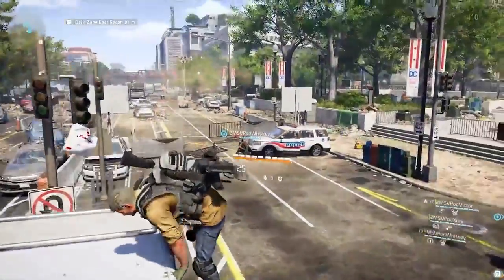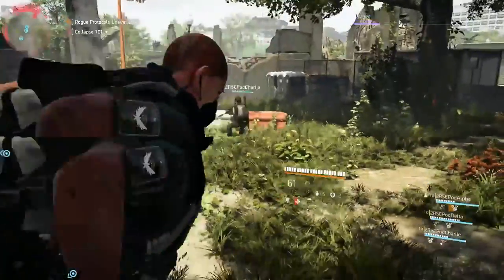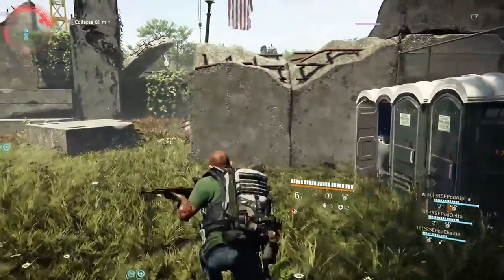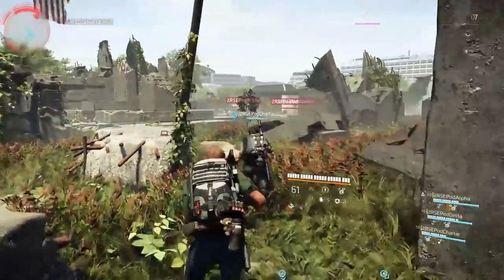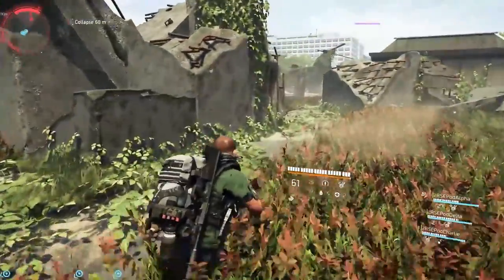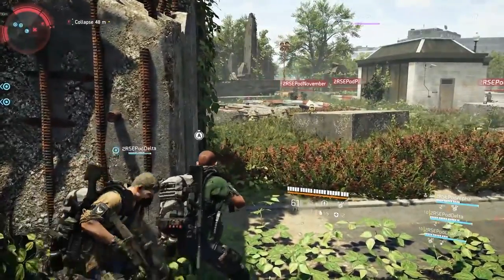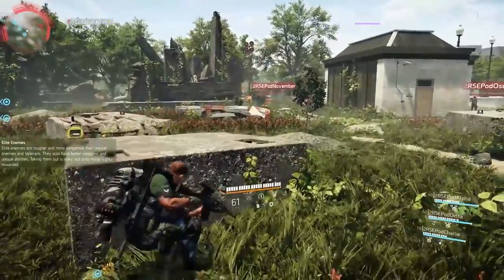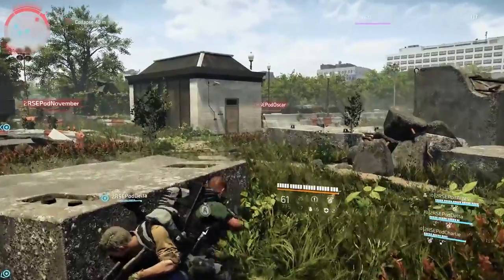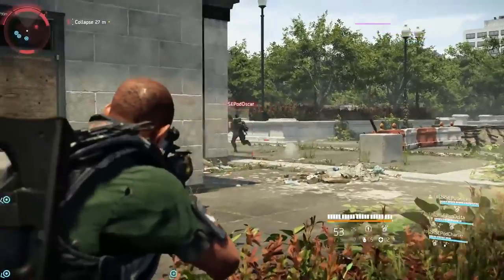To summarize: three smaller Dark Zones with landmarks to clear and supply drops. Servers now hold a maximum of 12 players with the option to solo queue. No friendly fire, gear normalization, no VoIP as rogues, and checkpoint turrets — except in the Occupied Dark Zone. The rogue system now has three ranks based on the severity of your actions: rogue for non-lethal actions; disavowed rogue upon killing Division agents; and manhunt after killing at least 5 agents, allowing you to buy off your status for greater rewards. Finally, Dark Zone perks add purpose to the leveling system and more risk to going rogue.